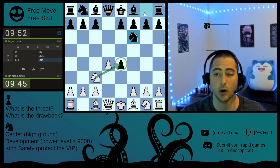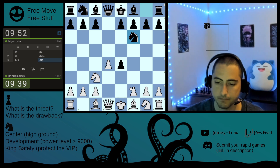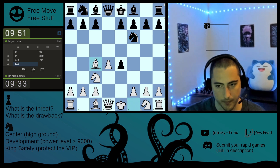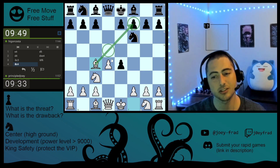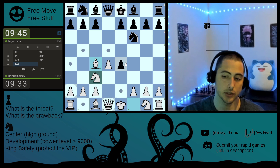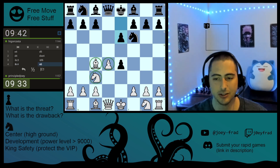It also threatens the pawn. Black develops a piece and defends the pawn — a very logical move. We're going to go bishop c4, developing a piece towards the center and aiming at his king. So we're down a pawn, but we're trying to get everything out super quickly.